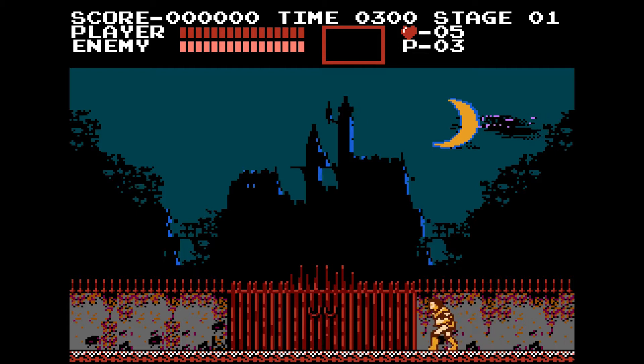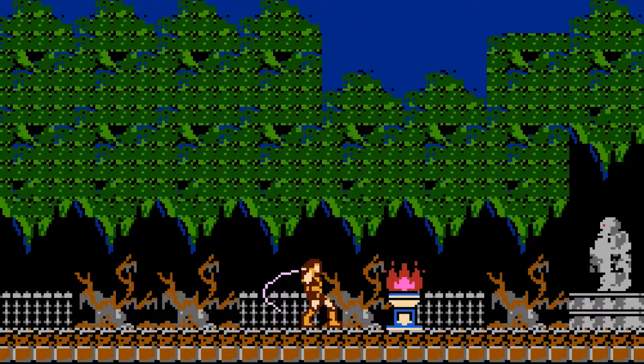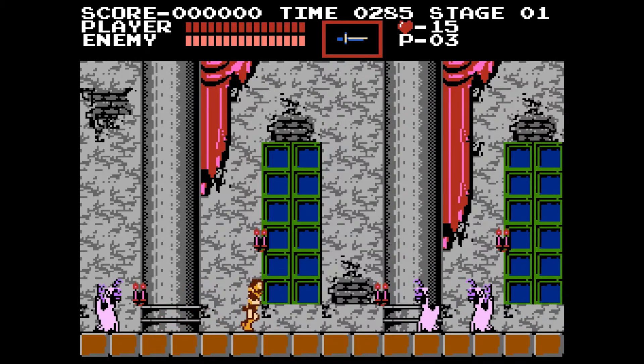Start up Castlevania and you're greeted to one of the all-time classic openings to a game, as Simon Belmont approaches Dracula's castle for the very first time, ready to take on anything Dracula has to throw at him. After a quick walk up to the castle gate and collecting a few power-ups along the way, you enter the castle to the first stage of the game — and this is where you'll come to grips with controlling Simon.